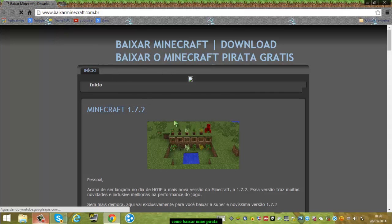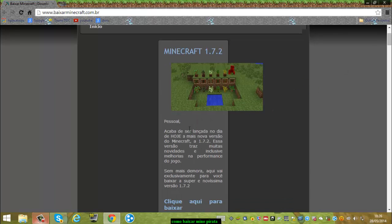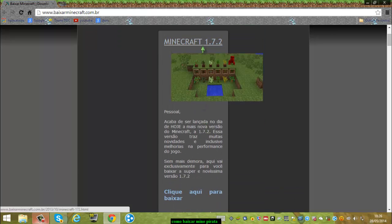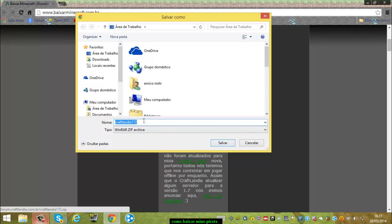Vai abrir outra página aqui. Você baixa qualquer um desses, mas eu recomendo baixar o primeiro que tiver, sempre. Se você quiser jogar em outra versão, é só baixar esse aqui. Você vem aqui e clica em 'Clique para baixar'.